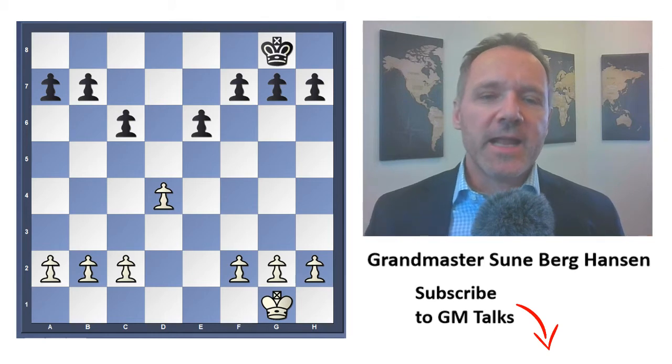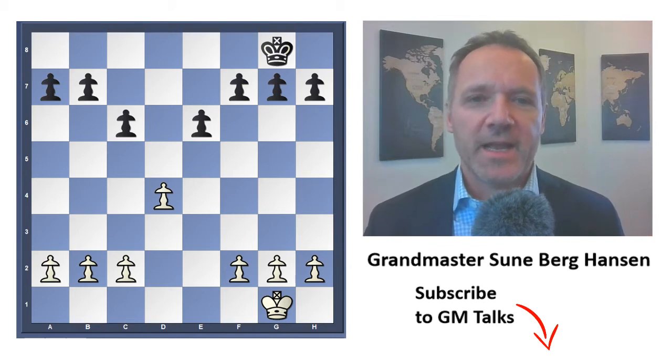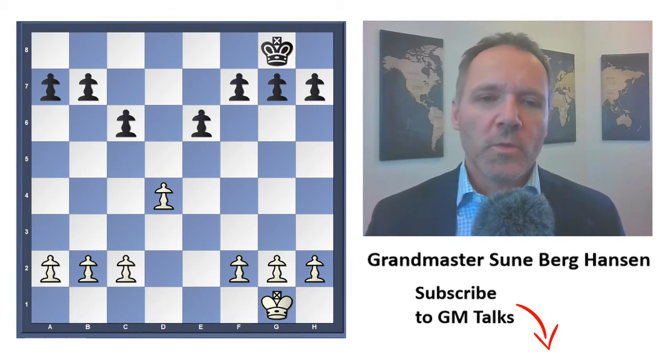Today we will look at understanding chess openings and we will start with this structure that is well known from the Scandinavian and the Caro-Kann, and if you put the pawn back on c7, you could also say it's a Rubinstein French. So, what can we say about this situation?